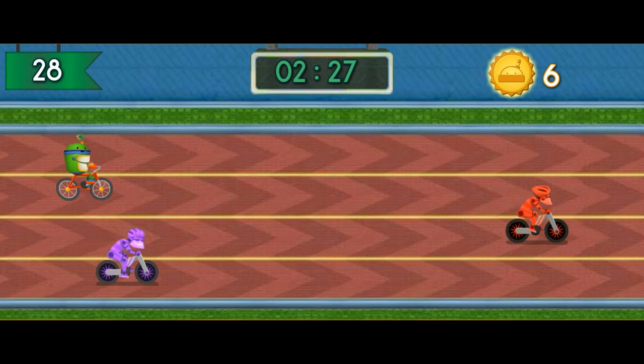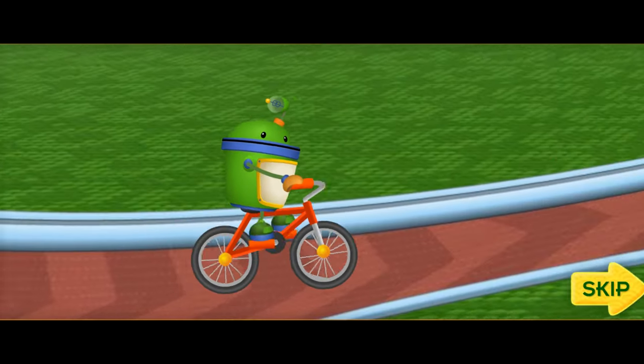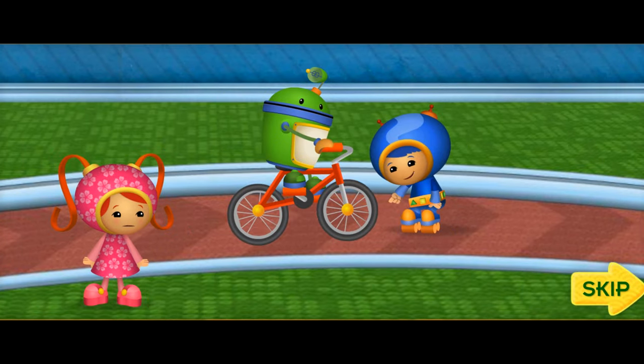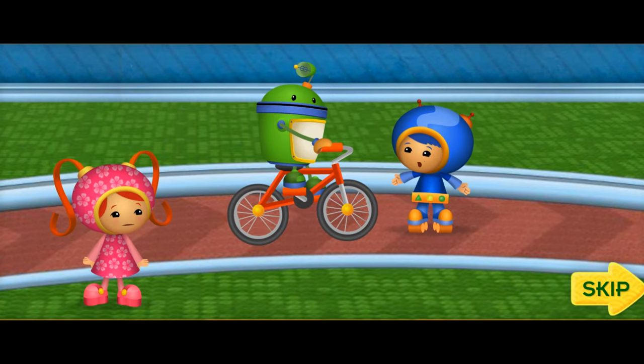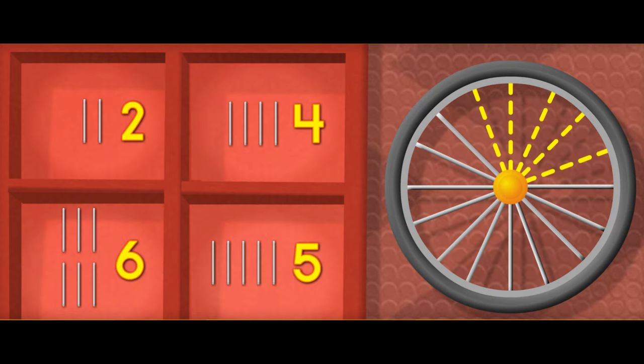Uh-oh! The Umi bike is in trouble — time for a pit stop! Something's wrong with the wheels on the Umi bike — it looks like you lost some spokes! Let's take off those wheels and see what we can do! These dotted lines show how many spokes are missing. We need to find the new group of spokes to fix the wheel — count the missing spokes, then click on the group with the same number!